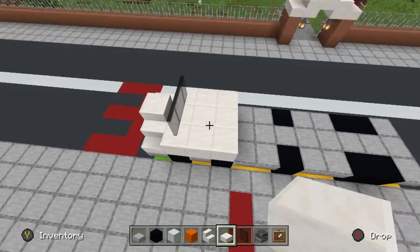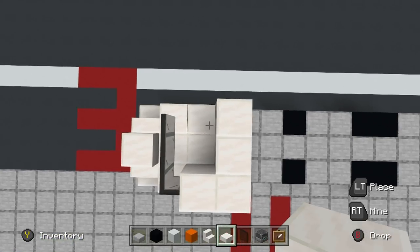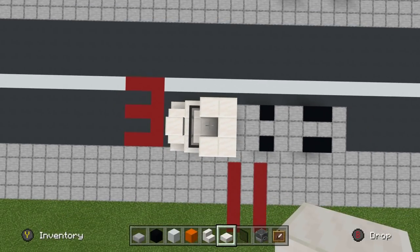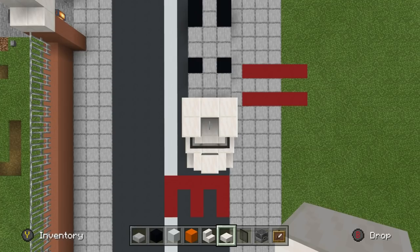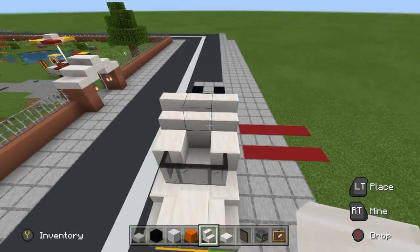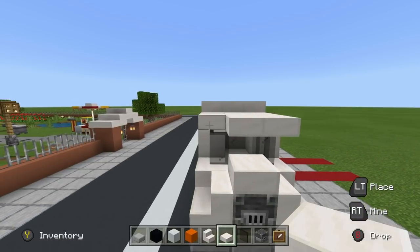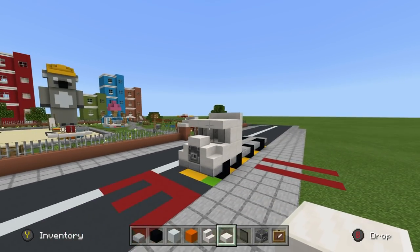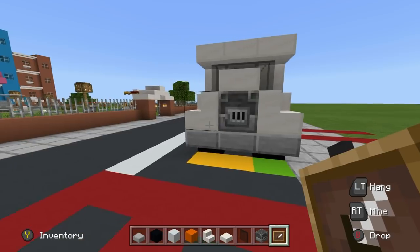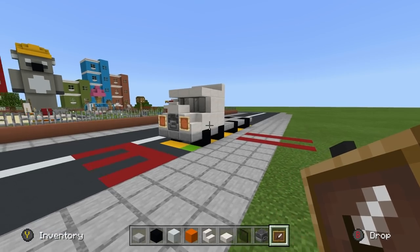We're going to stick a quartz slab above the furnace as well to shape the front of the truck. Additionally, we are going to place block of quartz around the rest of the square area where we placed the glass, creating this sort of shape — it kind of looks like a question mark. We also want to place a row of quartz stairs along the top back portion of the truck and place some quartz slab moving forward from the stairs to encompass the glass in front. Then stick two item frames in front of the quartz stairs on the front of the truck, and that is enough detail for now.